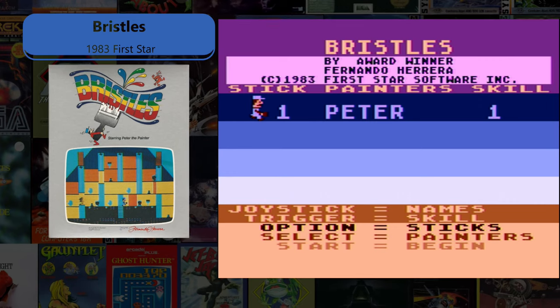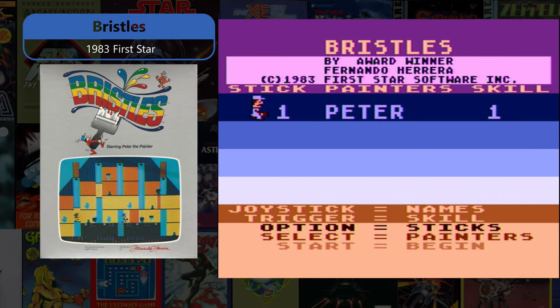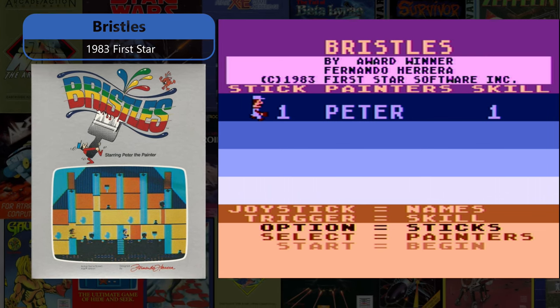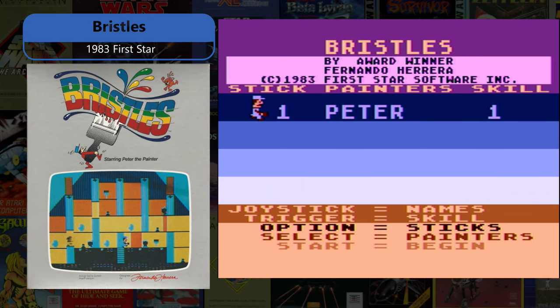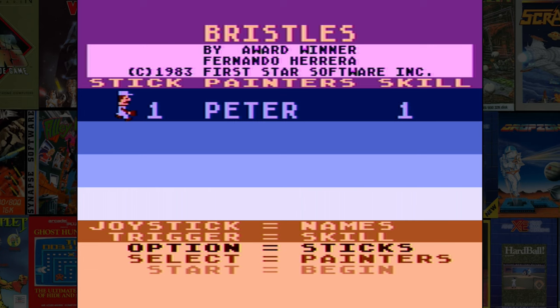Bristles, a 1983 First Star title, is a single or multiplayer game where the goal is to paint all of the rooms of a building without losing your paintbrushes or lives before time runs out. At recording time, Bristles seems to be one of the Atari 400 Mini's included games.